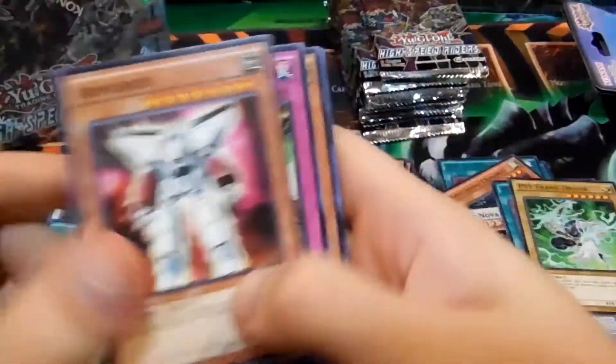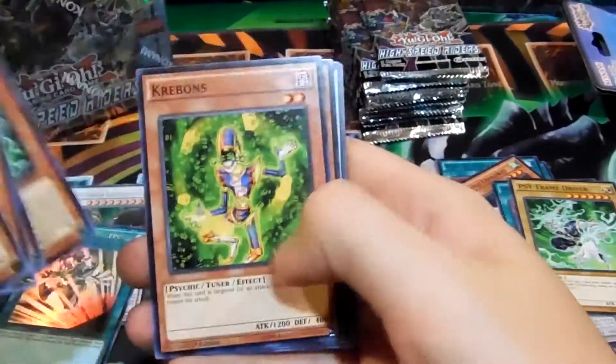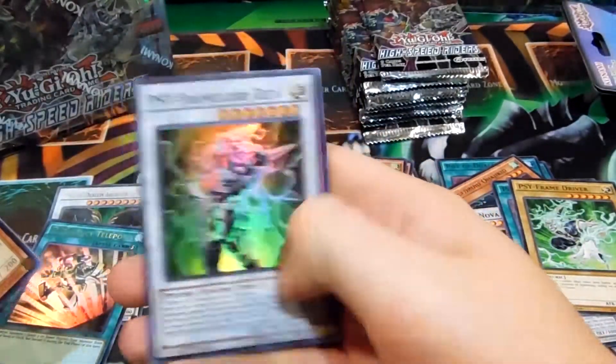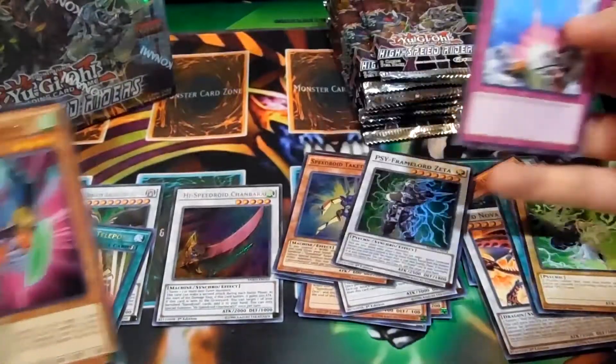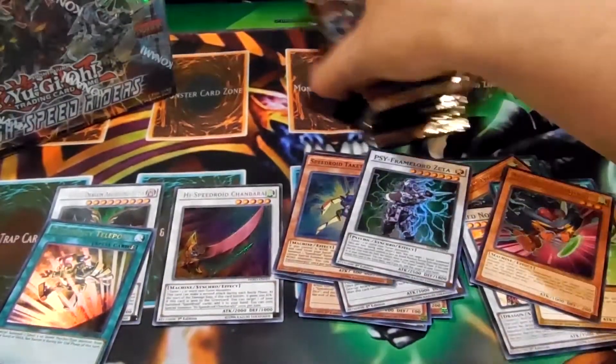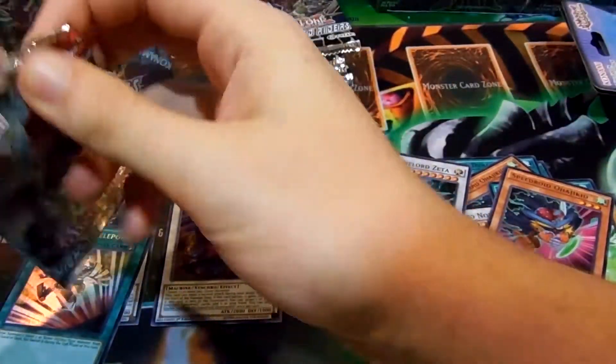Maybe not — it might not be any use but I'll have to mess with it and see. Epsilon, Speedroid Ojack Kid, and Cyframe Lord Zeta — nice, super rare Cyframe card! That's pretty awesome — that E-Teleport pull. I have one secret I'll probably try and get rid of, since I kind of like the ultra look better.